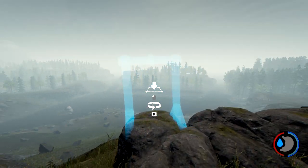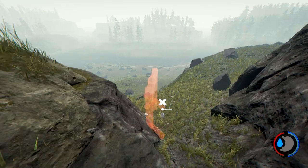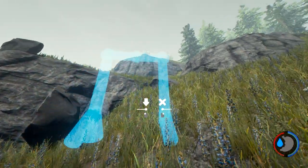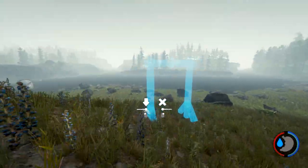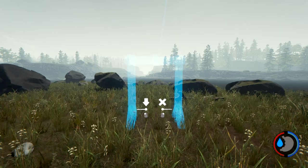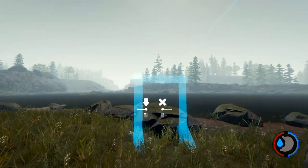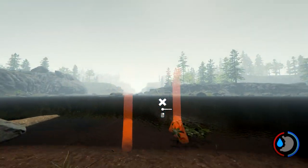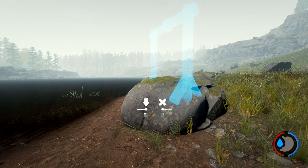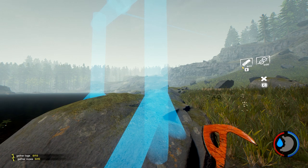I actually ran to this side of the mountain just to test this out. Let's see how much it would take to build all this — I'm curious. Keep on stretching it out as far as we possibly can. This zip line goes all the way across. To build it costs 20 rope and 10 logs — not bad at all.